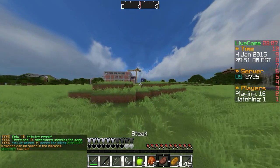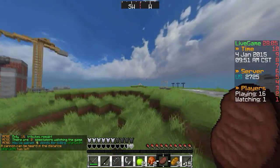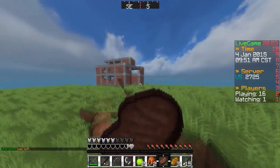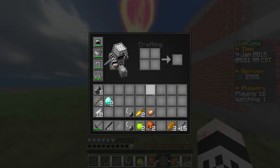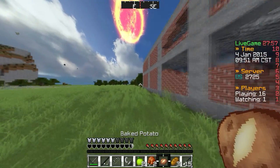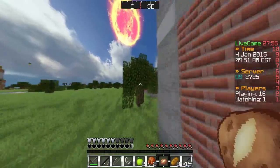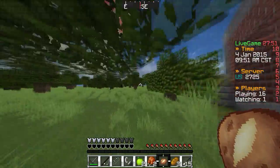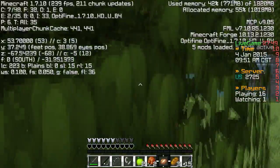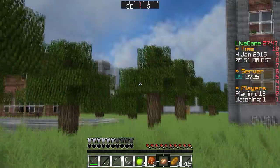We're going to go craft ourselves a diamond sword — that's what we can do. Should we go to spawn and do it? I don't really trust spawn at the moment. There's a team of two at spawn, so when I get away from there I want to go to the house this way and craft in here. Hopefully no one's this way. Yeah, no one's here.